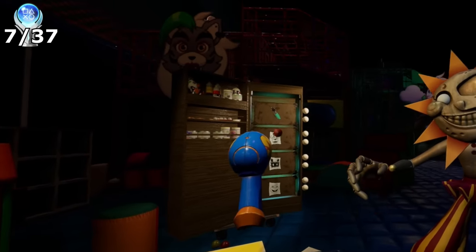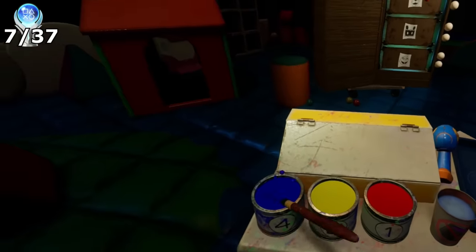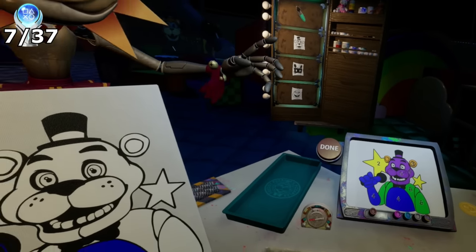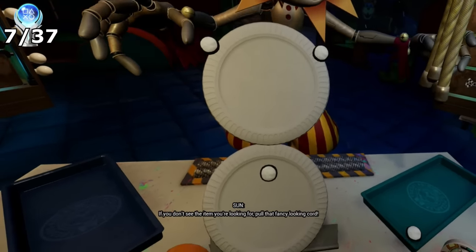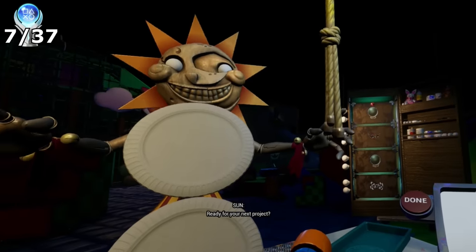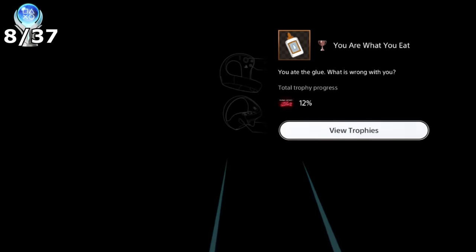Going backstage I would attend arts and crafts. The first objective was to create a painting as shown on the right monitor. However, we don't have all the supplies — this is where the dark gun comes in handy to retrieve materials like the paintbrush and art canvas. Remember how to create colours: blue and yellow together makes green. Round 2 would have us make a paper plate creature. If materials weren't shown, you could pull a lever to refresh them. Also, if you hit the light bulb too many times, Moon will come out and jump scare you. The trophy came from noticing a bottle of glue to the right — by consuming it, we get the trophy whose description says: 'You ate the glue, what is wrong with you?'